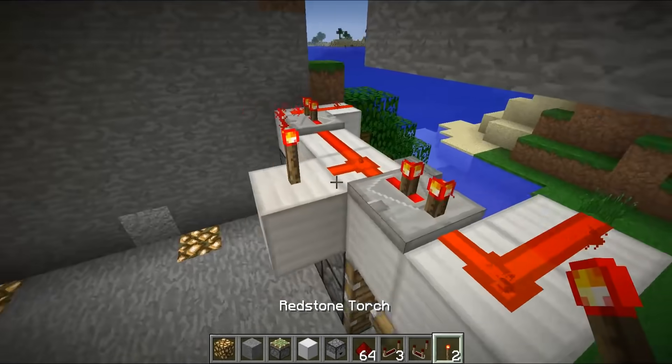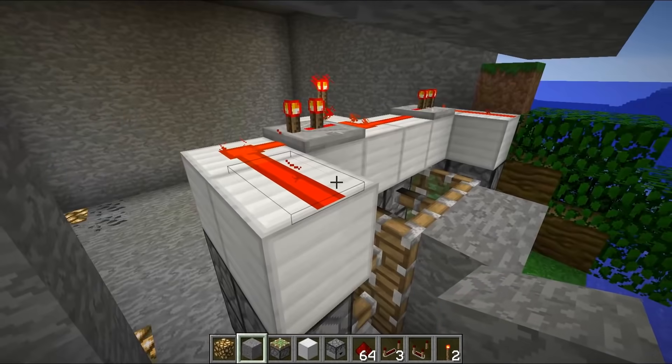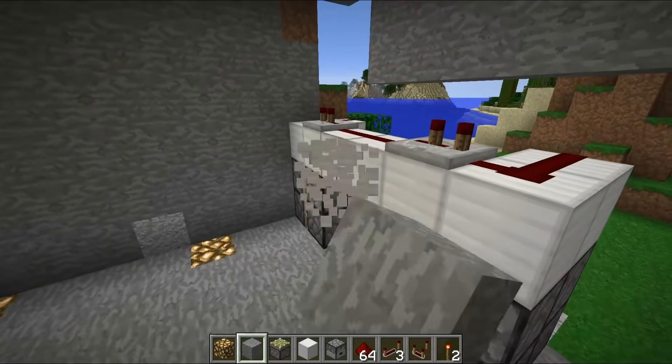Then we're going to add redstone on both sides and in the middle, with repeaters at center set to two ticks running in both directions. If I power this, all pistons extend and push out all of the blocks, making it flush with the wall. Remove the redstone torch and all of them retract — it's absolutely perfect and incredibly simple.